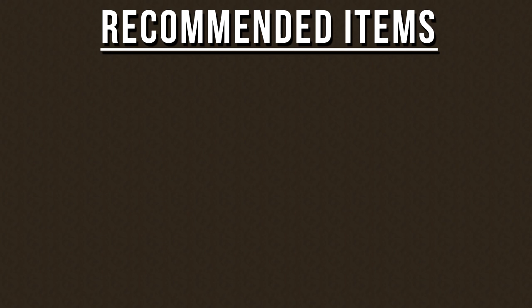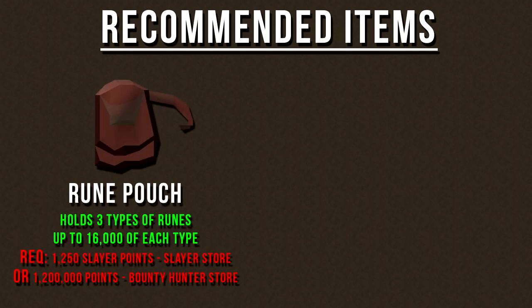Here are just some recommendations before jumping into this tutorial. The Rune Pouch is a great item to bring here, because it has the ability to hold any 3 types of runes, and it can hold up to 16,000 of each. This is a great item for saving inventory space, and you can fill the pouch with your high alchemy runes, or even store some of the rune drops that you get from this monster into the pouch. You can purchase it from the Slayer Store for 1,250 Slayer Points, or you can buy it from the Bounty Hunter Store for 1.2 million points — that's equivalent to 24 Tier 1 Mysterious Emblems, which you can buy from the Grand Exchange.